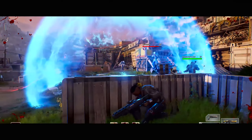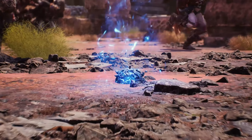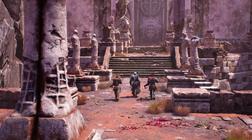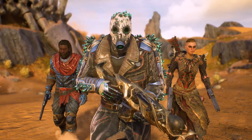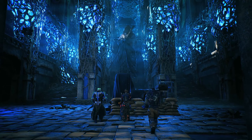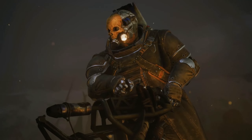The tier set bonus for this set is: while Tools of Destruction is active, a confirmed hit with Pain Launcher refills 20% ammunition for both the minigun and the RPG. This only happens once for each Tools of Destruction usage. So when you use Tools of Destruction and choose either the RPG or the minigun, then use Pain Launcher and hit an enemy, you get 20% of your ammo back. From what the developers have shown, Tools of Destruction is going to be an incredibly strong ability in terms of damage output.